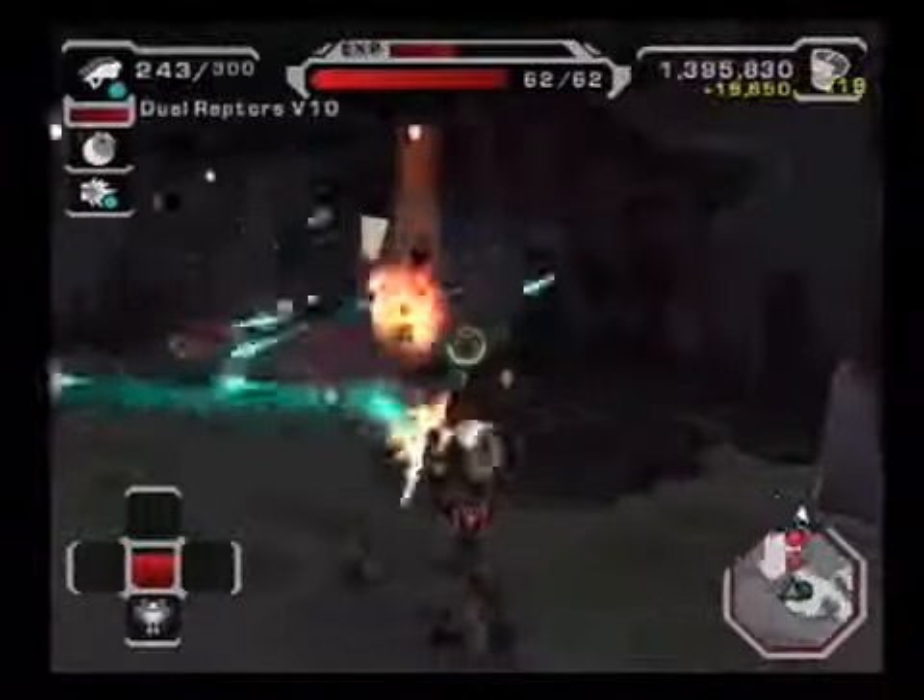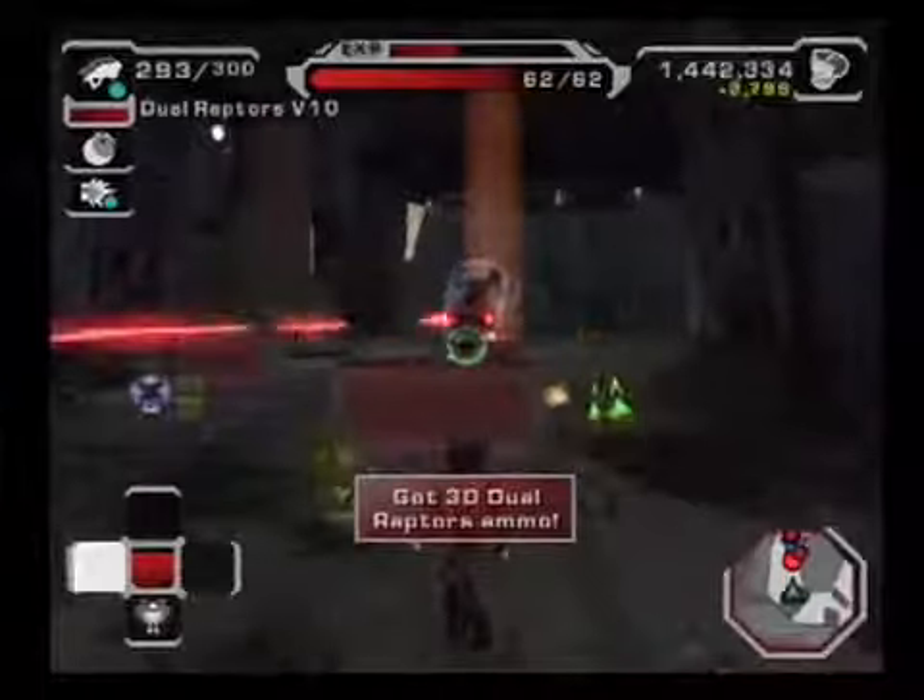Ratchet, according to Dread Zone show requirements, enemies appear red on the radar, allies appear green, and challenge objectives appear blue.